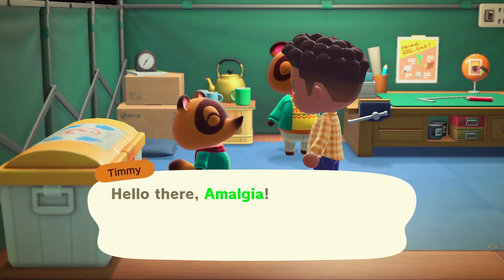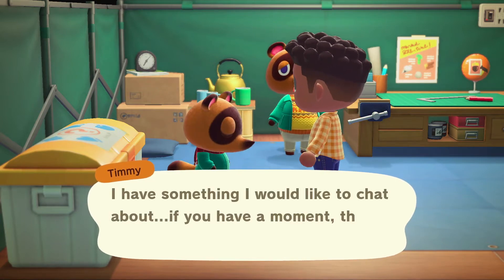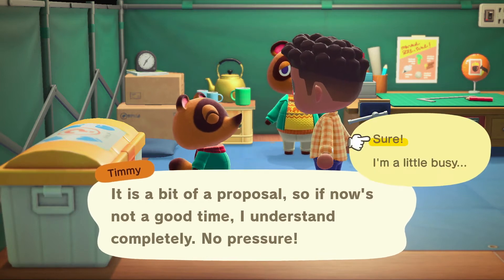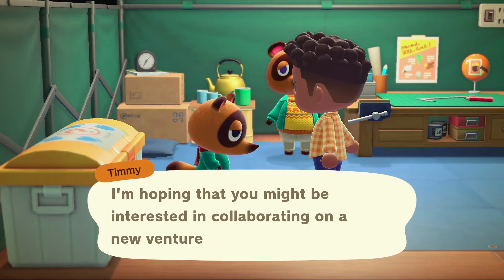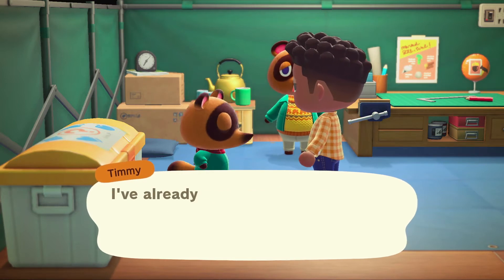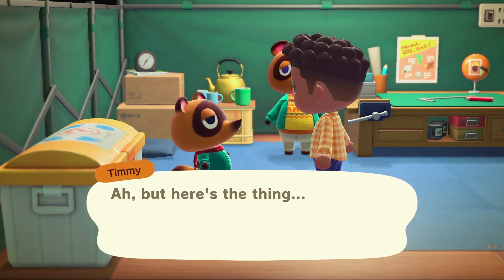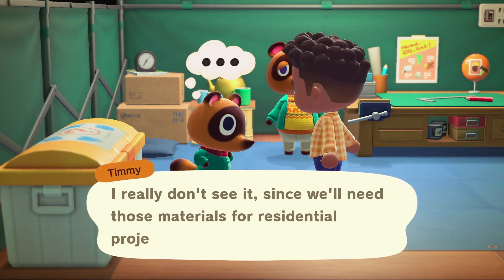Once you've earned the vaulting pole, you can finally move on to getting the ladder. After your first home loan has been paid off, talk to Timmy in Nook's tent. He'll tell you about a proposal he has, where he wants to open a shop, but he needs 30 wood, 30 hardwood, 30 softwood, and 30 iron in order to get it built. The woods are simple enough to gather, but the iron will take time. But there are some tricks that can be used to speed up the process.